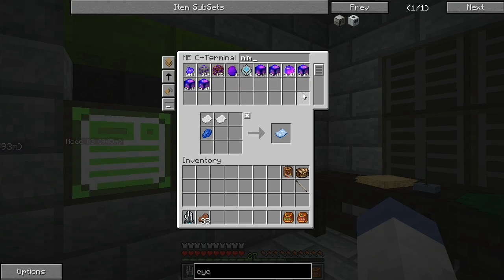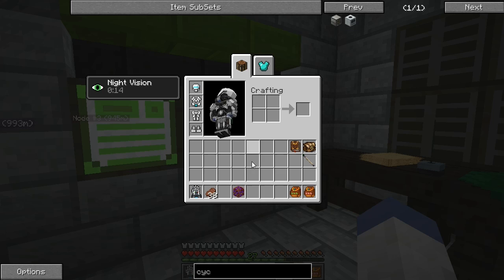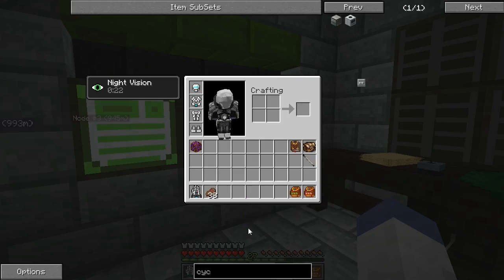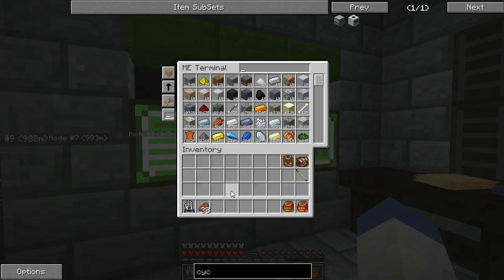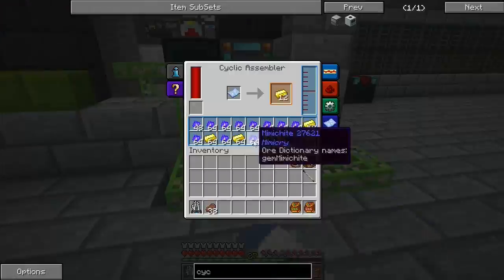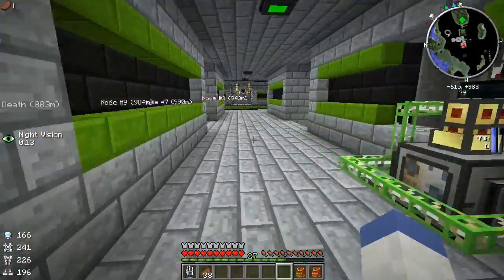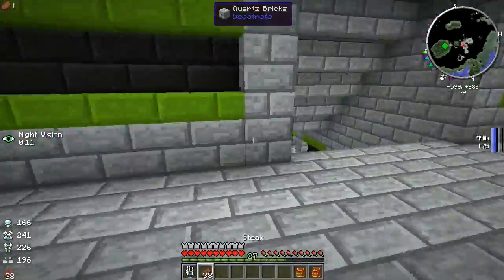We have the mimic ore, and when that runs out we'll just process through again — no big deal. We also have the nether mimic. What can you do with nether mimic ore? Probably nothing — it's got fortune, no big deal, we can put that back into the system. Finally, we've got some gold production going on — awesome!